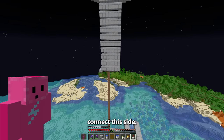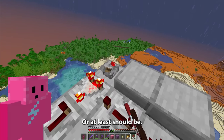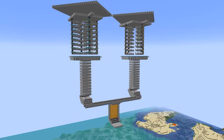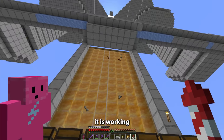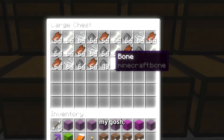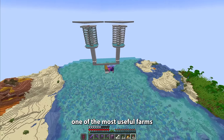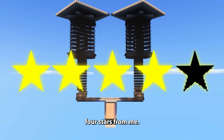Now, as soon as I flick this lever, this farm will be fully functional, or at least should be. Let's do a quick AFK test. I am really excited to see how much stuff we actually got from this. I see it is working flawlessly. Oh my gosh, it just keeps on going. We basically have an entire shulker box of bones and gunpowder. That's generally one of the most useful farms I have ever built. And for that, this automatic mob farm will get a solid four stars from me.